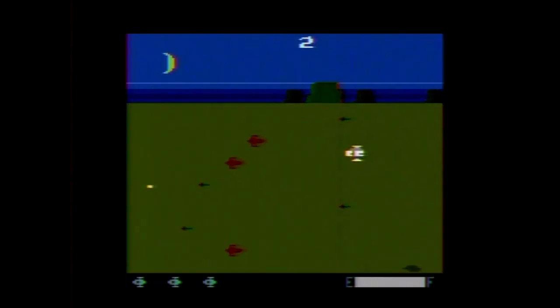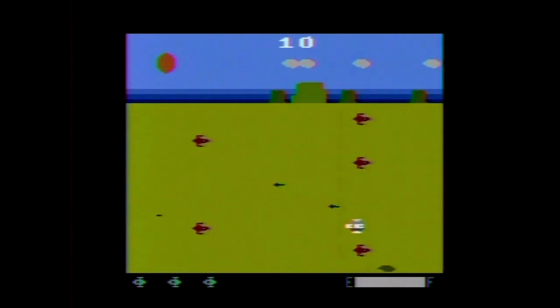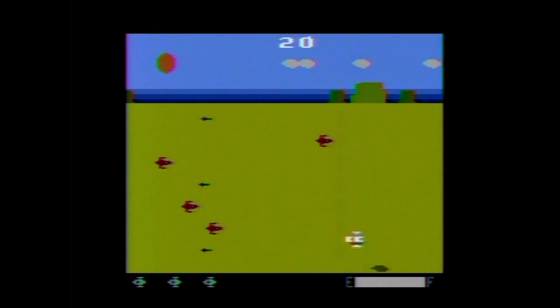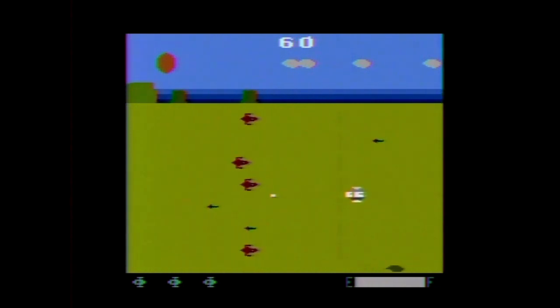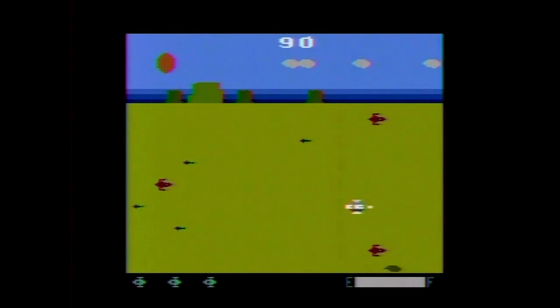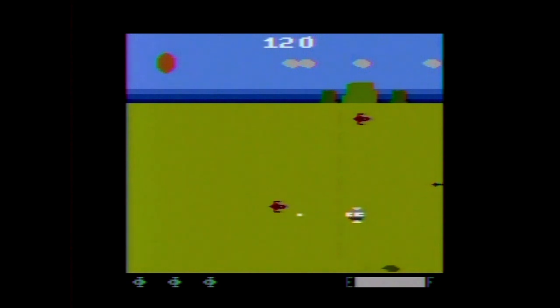Planet Patrol was published by Spectra Vision and carries a copyright year of 1982. The manual opens with: 'Attention all pilots — all leaves have been canceled. Return immediately to your star base. The planet Spectra has been invaded by Tia's troublesome invading aliens. Enclosed are your orders: destroy the enemy bases and rescue the brave pilots stranded during the invasion.'